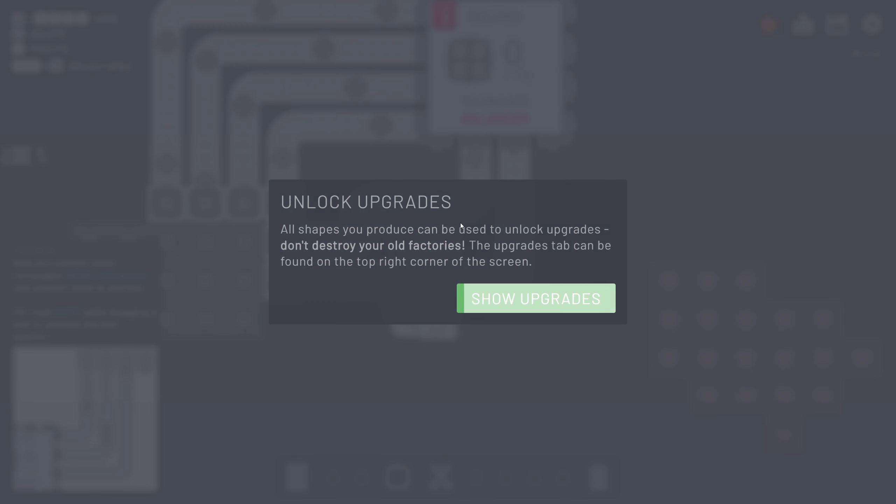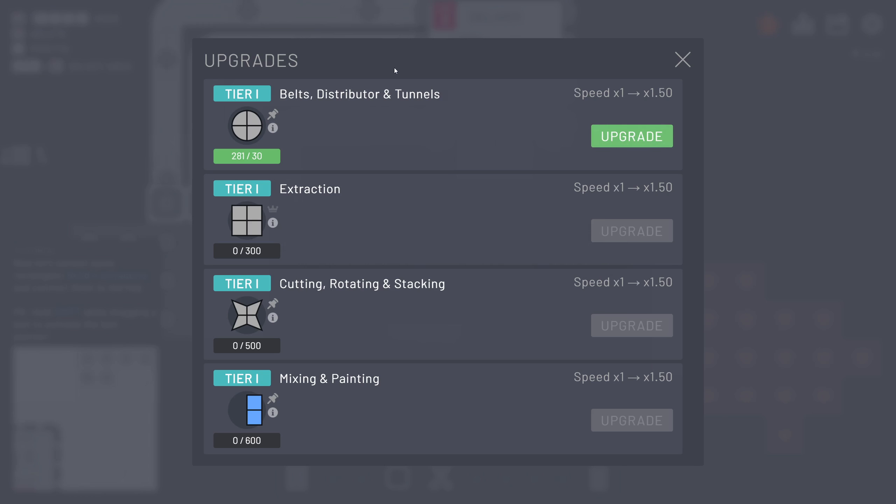We have reached level two and unlocked the upgrades. Upgrades are very important since they allow us to increase the speed of various things. Right now I want to increase the speed of belts, distributors, and tunnels. We can now see what we need in order to upgrade this even further. To make this more convenient I'm just going to pin everything that we require at this moment.